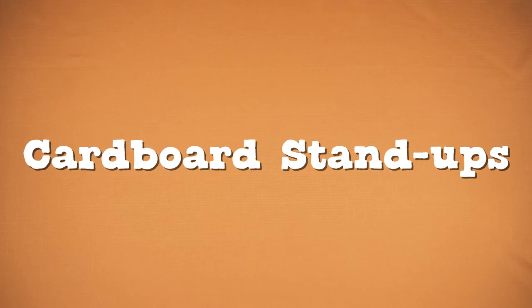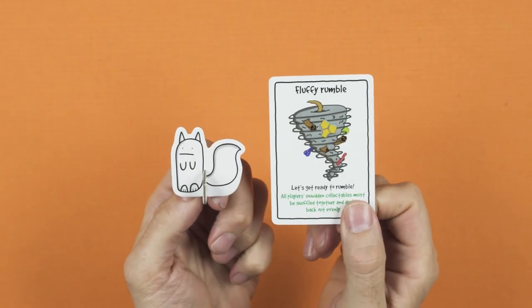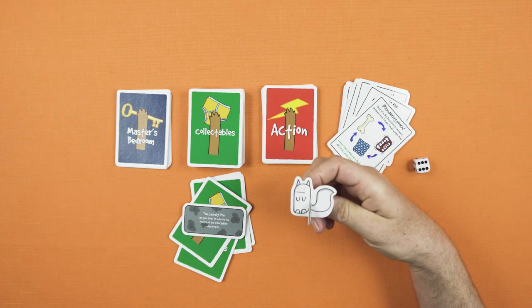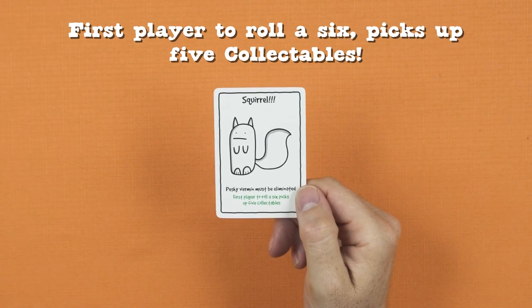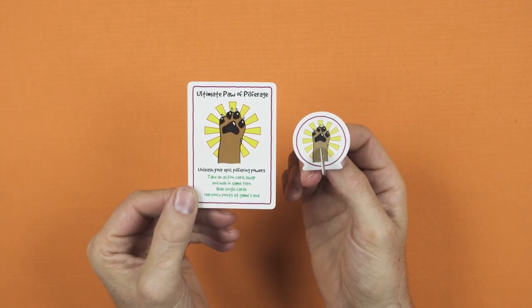Let's look briefly at how the two cardboard stand-ups are used in the game. First, Mr. Squirrel. Mr. Squirrel may be a tail-twitching, twerking baiter of doggos in reality, but in Canine Kleptomaniacs he could save your bacon by protecting you from the Fluffy Rumble. If you're fearful the Fluffy Rumble might come out before you've had a chance to hide, you take Mr. Squirrel on your turn instead of one of the usual actions. Anyone can take Mr. Squirrel from anyone else on their turn instead of playing another action. Don't confuse the Mr. Squirrel stand-up with the Squirrel action card. The Ultimate Paw stand-up is simply there to remind all players who's the current holder of the Ultimate Paw of Pilferage card.